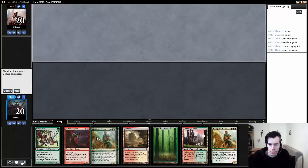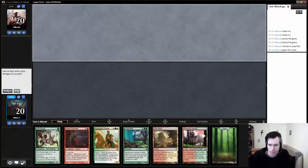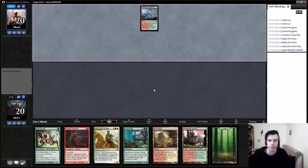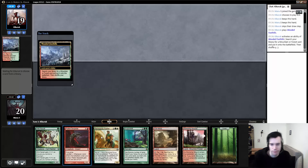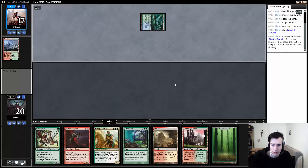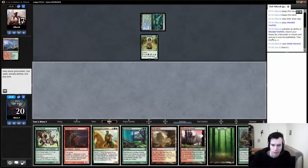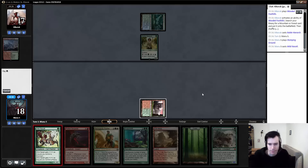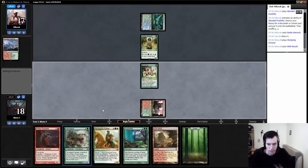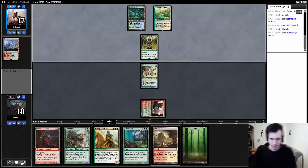Alright, welcome back to the first match. We found an opponent. Gonna be on the draw. Have a pretty good hand. Going to keep this and see how it's going. Got a pretty good curve. Fetchland to go with the GOP and the Rallier for some heavy hitting on turn 3. It's pretty nice. If we draw another white land or fetchland, then we can just attack for 3 next turn already, which would be nice.